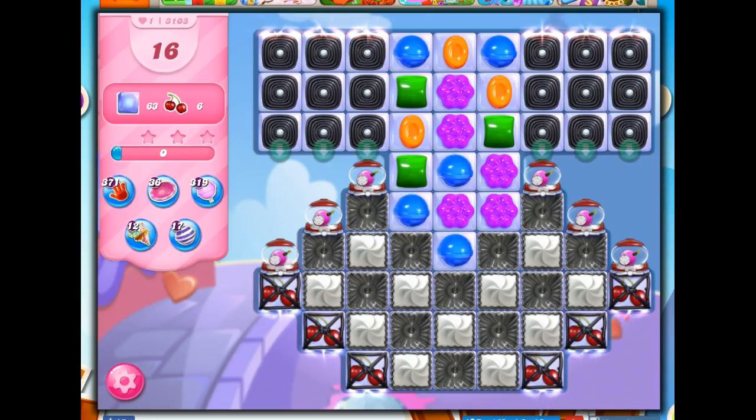Hi friends, this is Susie, your Candy Crush Guru, here to help you solve the puzzle of level 3103, where we have 16 moves to clear out 63 jelly and collect 6 ingredients.